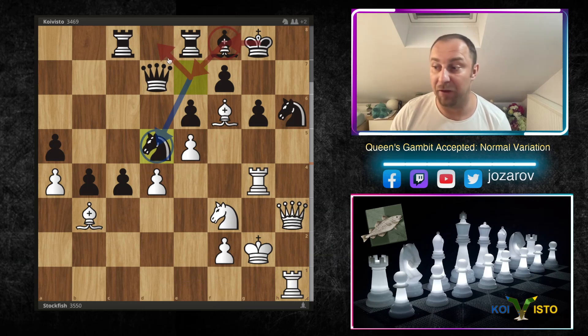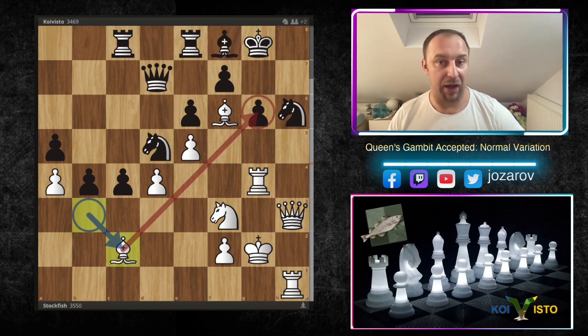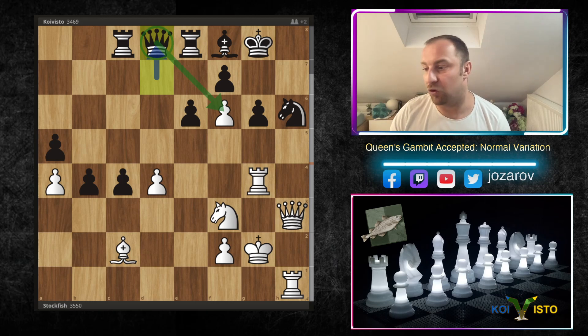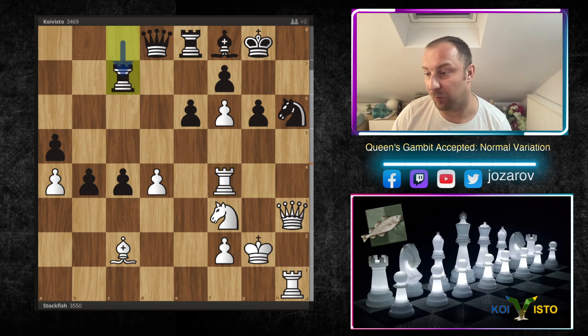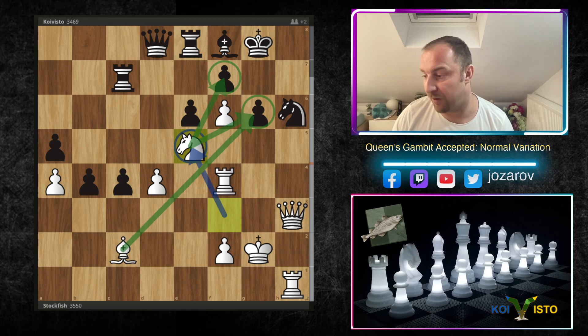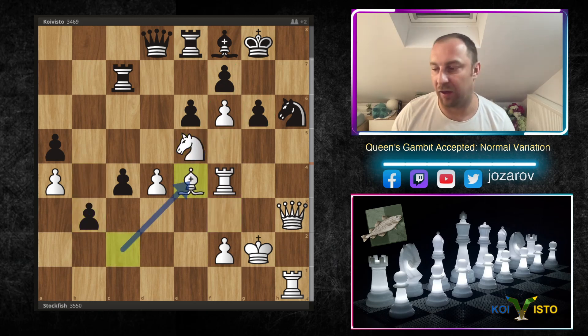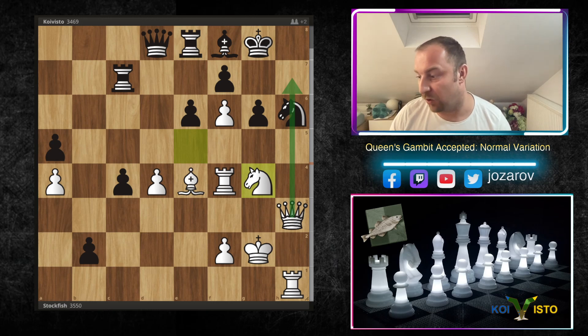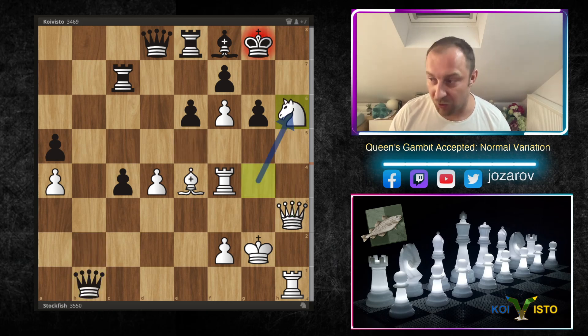After Rh1, Coivisto tried to create breathing space and an escape route for the king, but Stockfish activates another piece with Nf6. Coivisto plays exf6 to get rid of the annoying bishop — good move so far — but it's not enough. After Qd8, Coivisto tries to handle the f6 pawn controlling the king, but Stockfish continues to press with Rh4, protecting everything. Then Rc7 by Coivisto, Ne5 — new pressure on g6 and around f7.